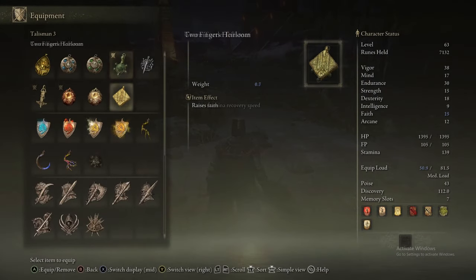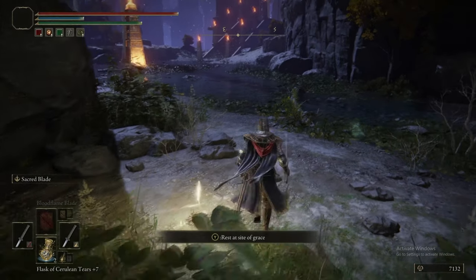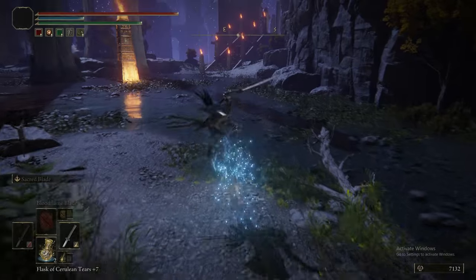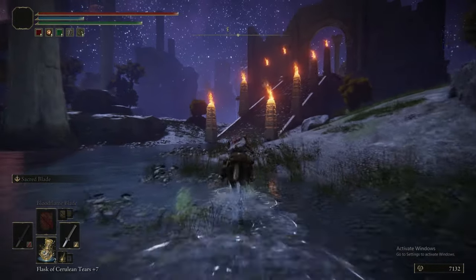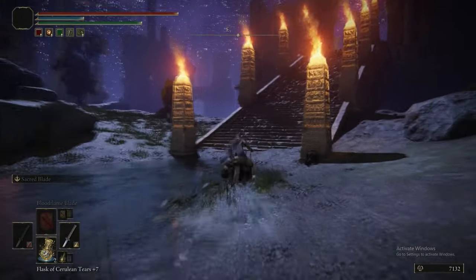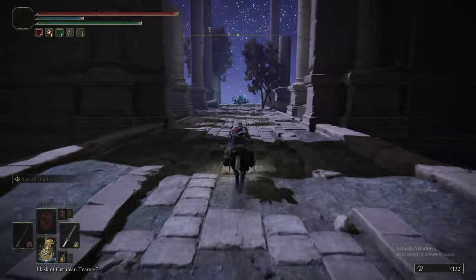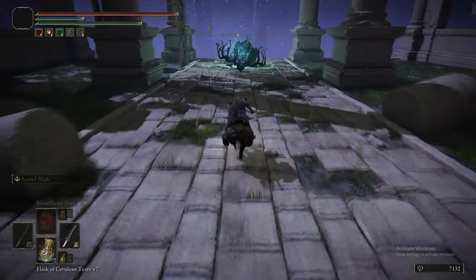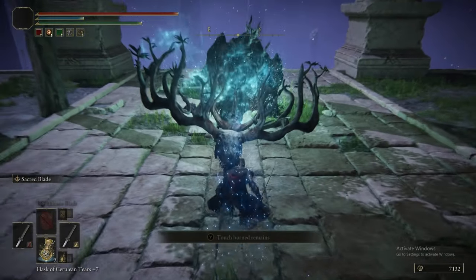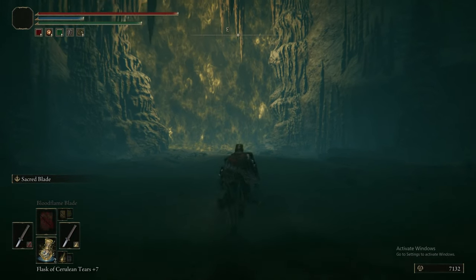At this grace, we are equipping the Sacred Scorpion Charm and putting on Sacred Blade, because the next boss we're about to fight is very weak to holy damage. The boss isn't really difficult to begin with, but Sacred Blade is fucking awesome, so we're gonna be doing a ton of damage to this thing. To be clear, this is the boss that the sconces gave you access to, not the Dragonkin.